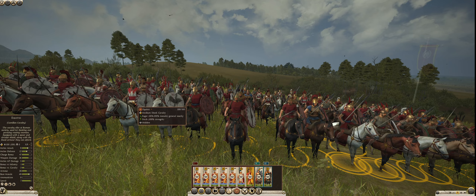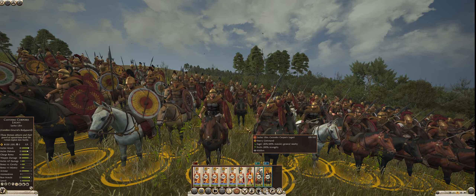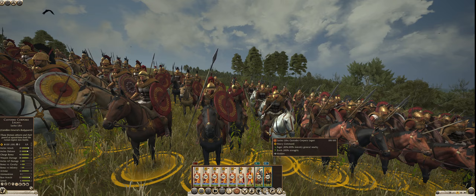The Equites are a light cavalry, not really meant for fighting in combat. Some of them have leather armor, some are just in cloth, but they have a long spear and a round shield. Then you have the General's bodyguard, the Corpus Legate. They all are wearing a breastplate, have long flowing capes and large shields accompanied by a long spear. And there's the General sitting in the middle of the formation — he looks pretty good, ready to go.